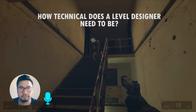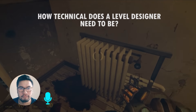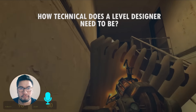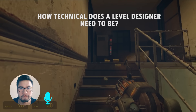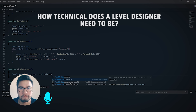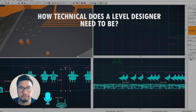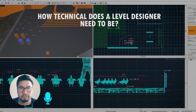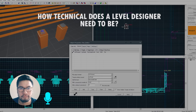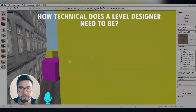I would say the first main thing would be level scripting and gameplay scripting. Coming from a background as a modder on games like Half-Life 2, where level design is a very scripted, mostly linear game, a lot of the technical side is scripting NPCs and combat set pieces. Also optimizing geometry — in the case of Half-Life 2, back in those days you had to tell Source what to cull and what not to cull, and lots of geo-optimization to make it run well.